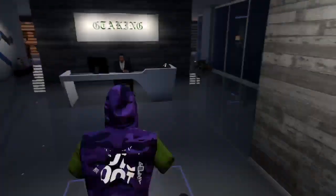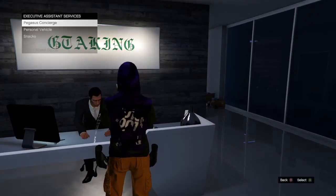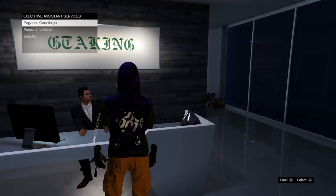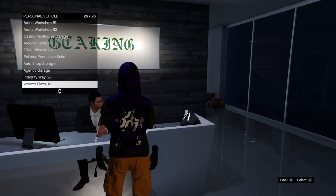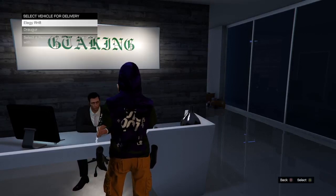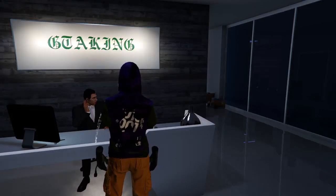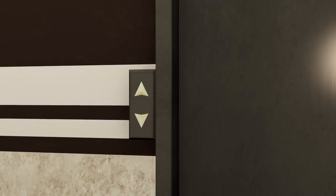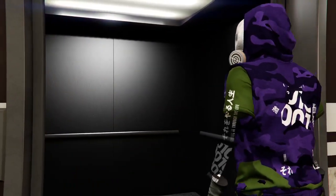I'm already registered as CEO, so I just want to walk up to my assistant and request a personal vehicle. I select the property where the vehicle is at and call out the vehicle I want. It will put me outside where the vehicle is.